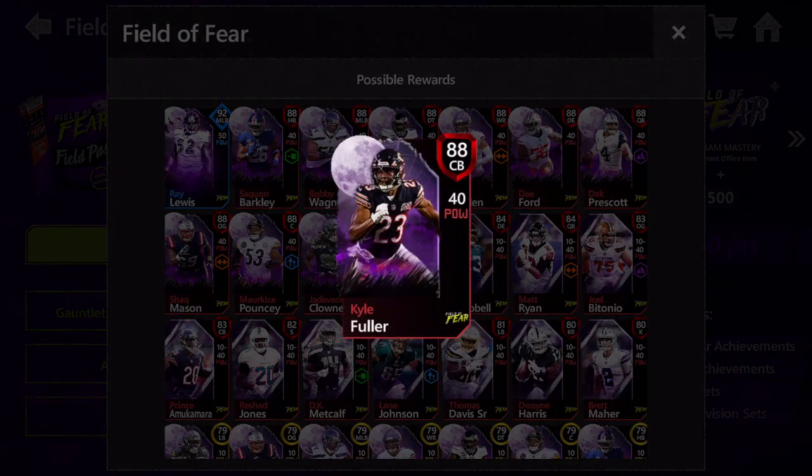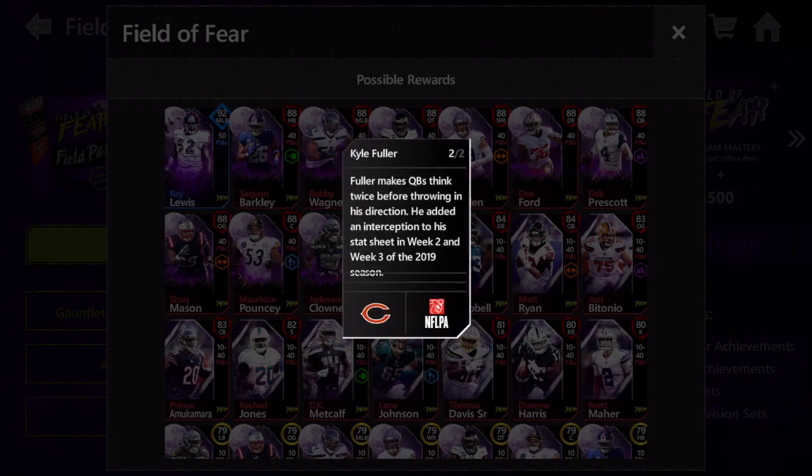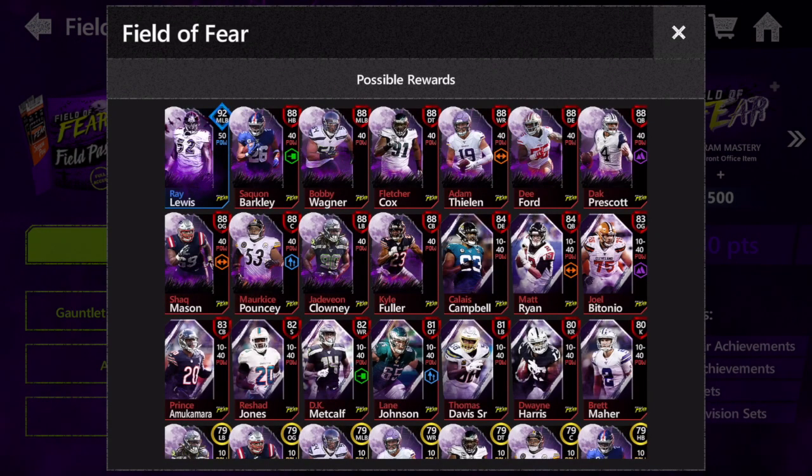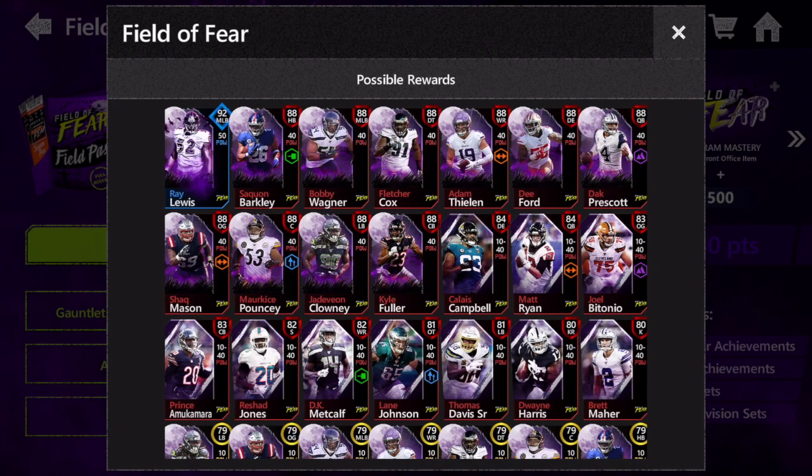Next we're going to talk about Kyle Fuller — 88 overall cornerback, 86 speed and 86 XL, with 83 man and 90 zone. Any cornerback with over 85 speed is extremely fast, and he's got really good coverage stats with a highlight on that 90 zone. I believe he is way better than Stephon Gilmore from the original X-Factor promos. If you want a good cornerback that's going to shut people down and is actually worthy of a master slot, Kyle Fuller is an extremely good pick — probably the second best player behind Saquon Barkley.